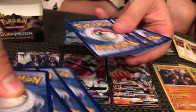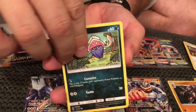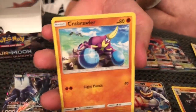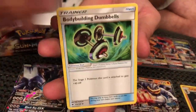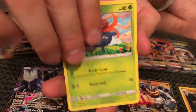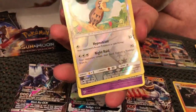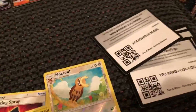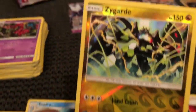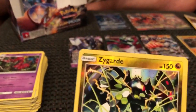Three packs to go — expecting at least one more pull. Let's see what happens. Duskull, Inkay, Stufful, Crabrawler, Morelull, Fighting Energy, Bodybuilding Dumbbells, Seadra, Gloom. Noctowl is our Reverse Holo, and Scolipede. Reverse Holo Rare — I'll take it.